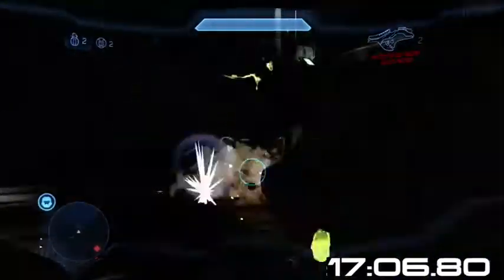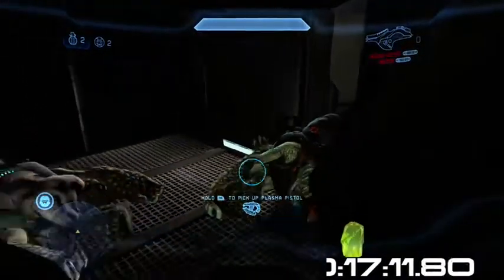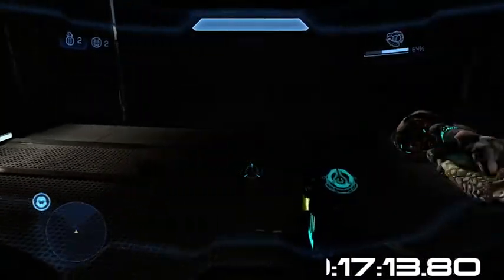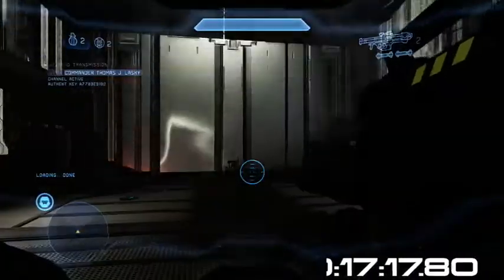We're just going to sprint over here and be careful, because sometimes plasma pistols, fuel rods, and that turret will take your shields down to nothing, so you just have to watch. Wait for your shields to come back. Here's where the fuel rod comes in handy, because we're going to need to save the rocket launcher. Take out these grunts — and we're going up the elevator.